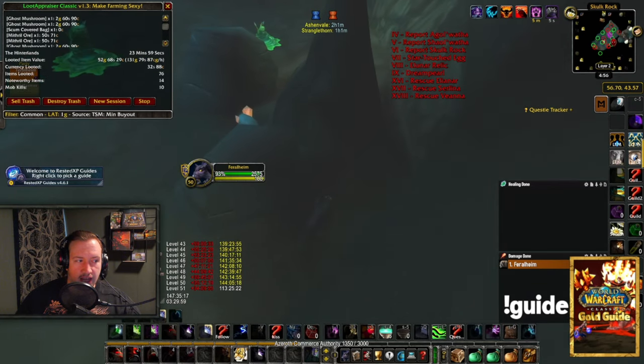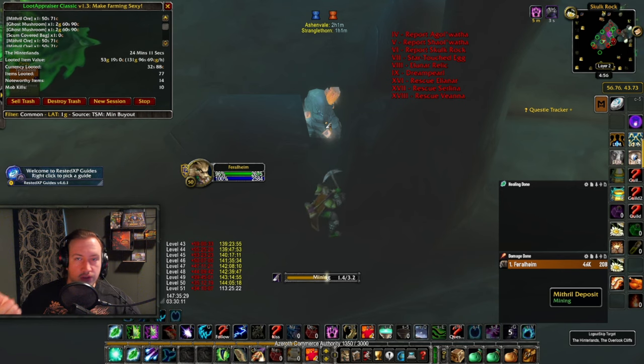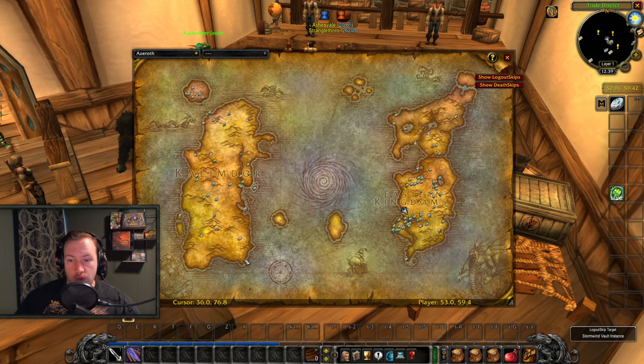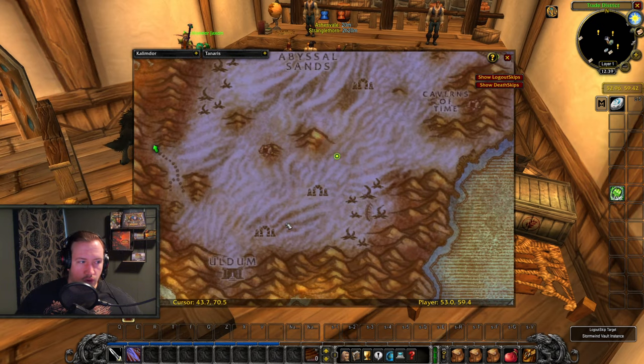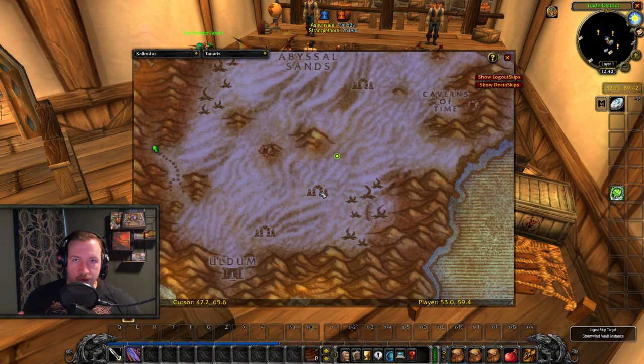To skill up mining, you simply run laps around Tanaris and pick up true silver veins and mithril veins. For herbalism, I also went to Tanaris. There are two different orc ruins there, each with two purple lotus spawns. Go to ruin one, grab two lotus, go to the other, grab two more lotus, layer swap, and repeat. If neither ruin is farmed, you can get eight skill points in two minutes for herbalism — these two places are absolutely insane for skilling up herbalism.